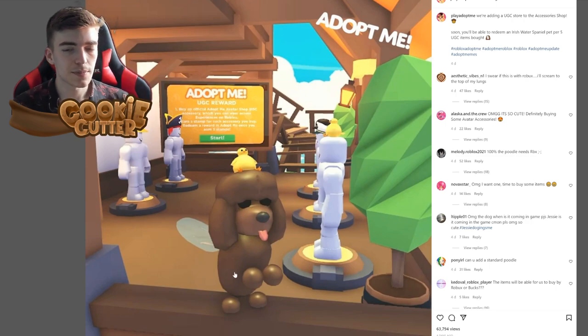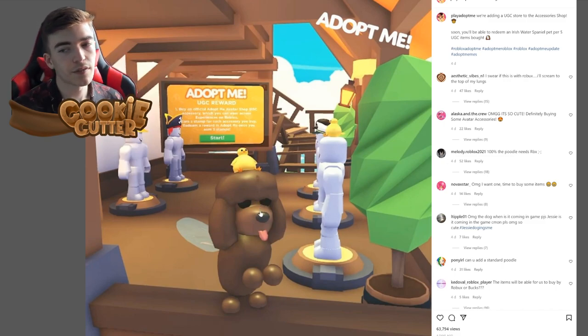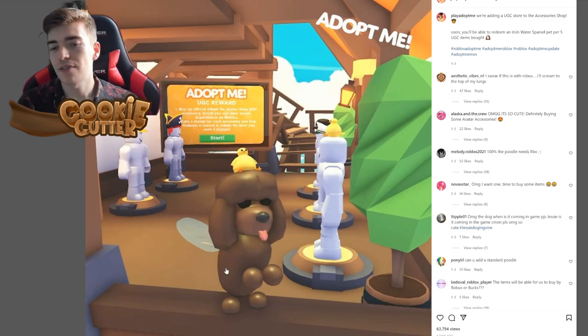Many people have been questioning what is included in this update and how to get the Irish Water Spaniel. It's actually really simple — all you need to do is purchase some UGC items for Robux. Buy an official Adopt Me avatar shop UGC accessory, and whatever you buy works on other Roblox games too. You earn a stamp for each accessory you buy, and once you redeem five stamps in Adopt Me, you'll get the Irish Water Spaniel.